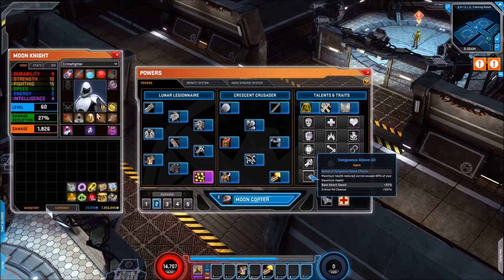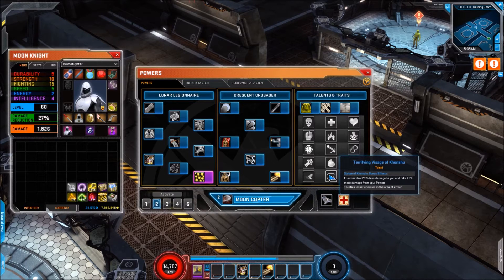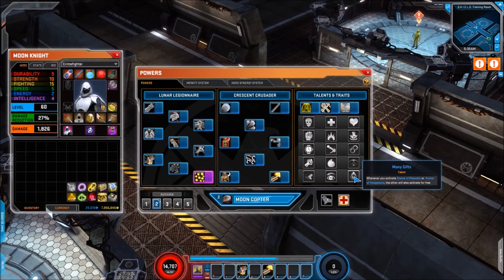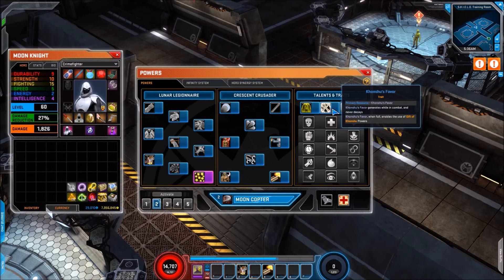For the final talent line, Vengeance Above All: Avatar of Vengeance bonus effects — maximum health restored cannot exceed 40% of your maximum health, but gives base attack speed of 30% and critical hit chance of 100%, which is really quite nice. Then Terrifying Visage of Khonshu: Statue of Khonshu bonus effects — enemies deal 25% less damage to you, you deal 25% more damage to them, and it terrifies nearby enemies. Finally, when you activate either Statue of Khonshu or Avatar of Vengeance, the other will also activate for free — great if you're tight on toolbar space.